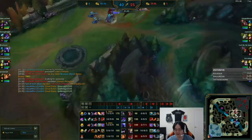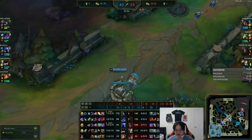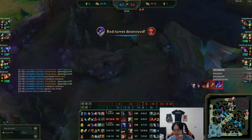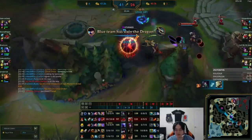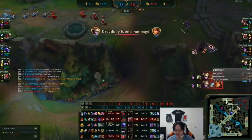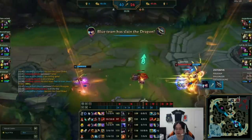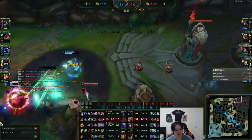Ryze is just a lot of damage in exchange for being squishy. That's why Zhonya's and Banshee's are basically mandatory. She probably had a window to drink but Yi was coming or something. They just kept doing fights like that and I just kept dying inside. It's always going to happen — you can try to ping them off. Ideally that's what you do, but if all else fails, this is just going to happen and you just can't control it.